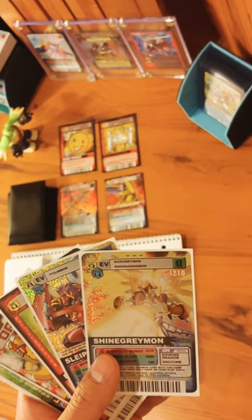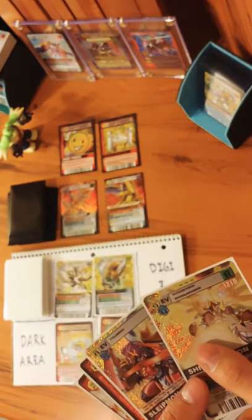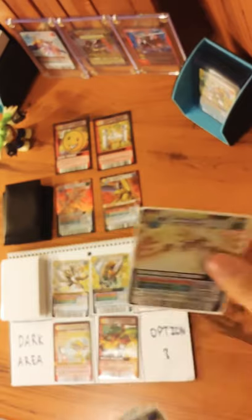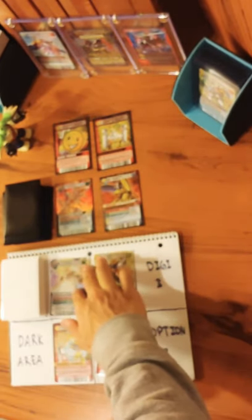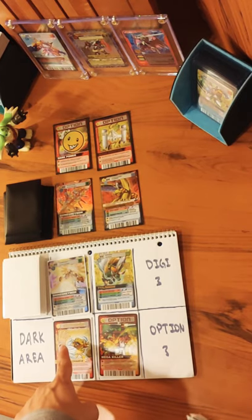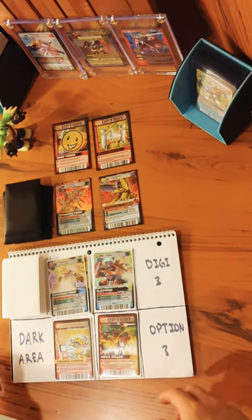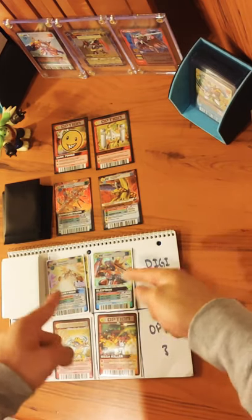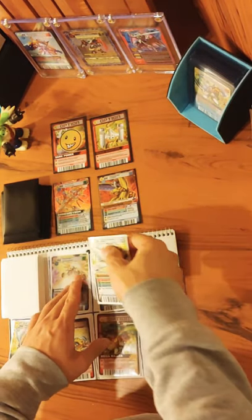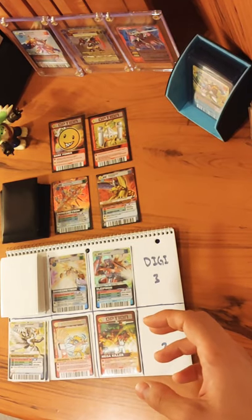Now we are done with the Preparation Phase. The next phase is the Evolution Phase, where you check if you can evolve any of your Digimon into a higher level. I have a Shine Greymon that can evolve from a Magna Angemon. His cost is 9, and you can only use 10 cost per round, so I only have 1 cost point left. Luckily I have a Digisol Charge which lets me evolve 1 Digimon for free, so I'll use that for Slapemon, evolving from Tai Linmon. After evolving, you take the pre-evolution cards and put them into the Dark Area — so Tai Linmon and Magna Angemon both go into the Dark Area. With that, the Evolution Phase is finished.